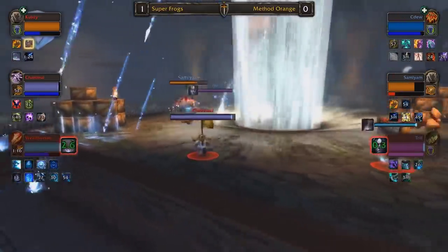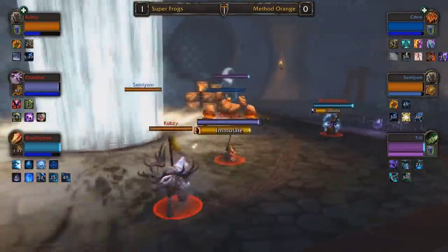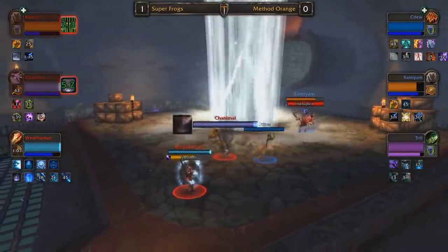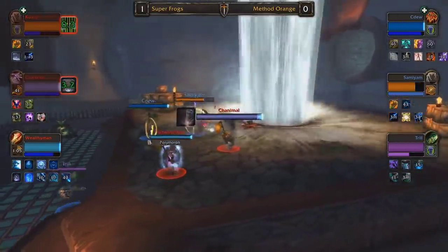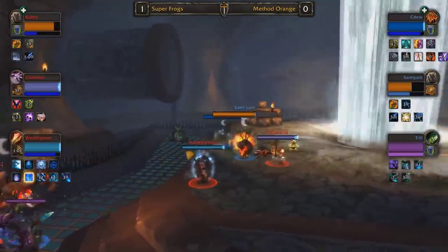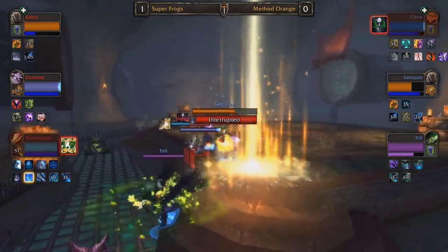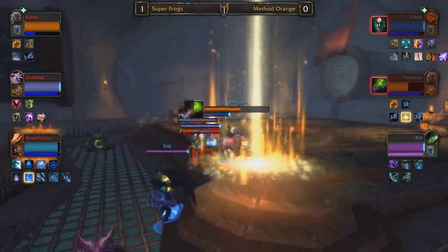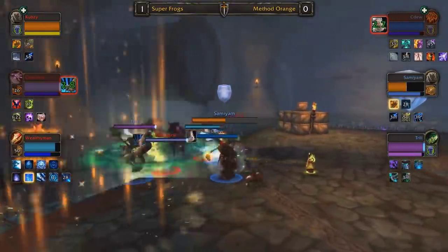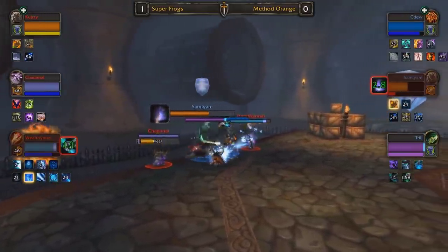If that is their main point of strategy, it will work on these small maps. But let's say Super Frogs lose this — we're going to Tolveron. I don't think the same is true on Tolveron; we've seen that matchup play out in the past between these two teams. At that point Method Orange are going to need a different strategy than just mana rift. Cubsy now down around 30% mana already — Method Orange looking really good. Trill has had such high uptime on Cubsy. All three members have been doing a great job pushing in.